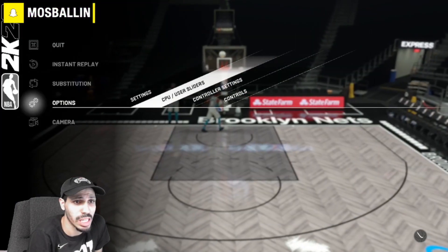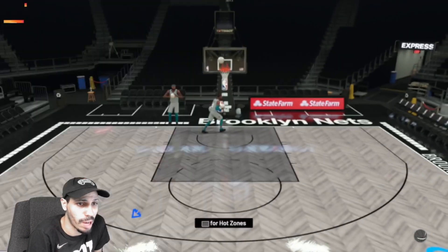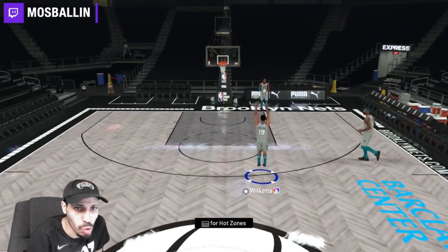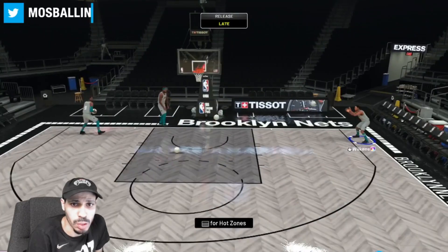Interesting — definitely an interesting hitch. Let me turn off vibration, I never play with vibration. I'm gonna turn off vibration and the shot meter as well. First shot went in — it was green. Definitely not a beautiful jump shot, definitely one you got to get used to, but it's definitely doable. You just gotta get used to it a little bit.